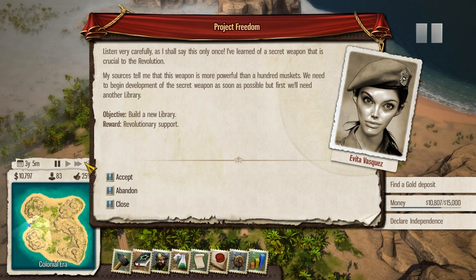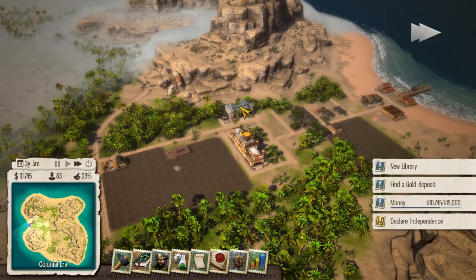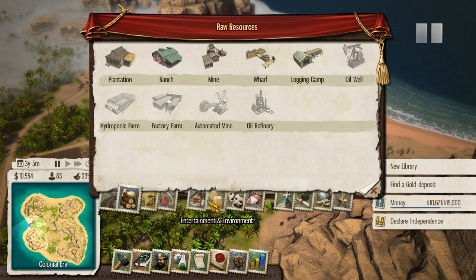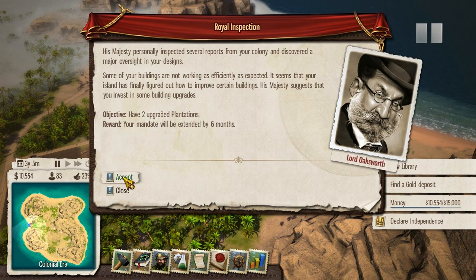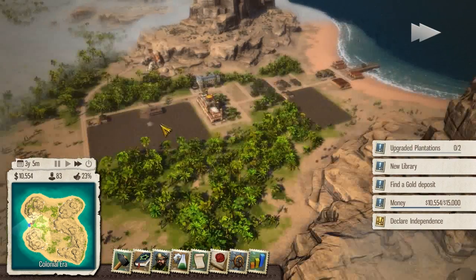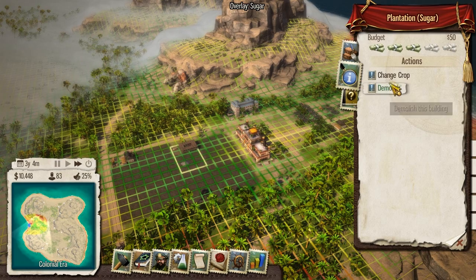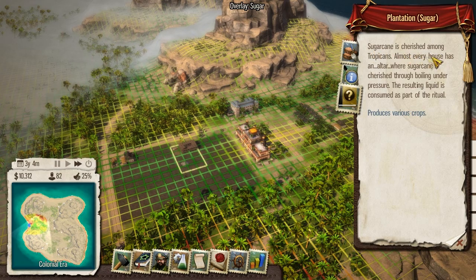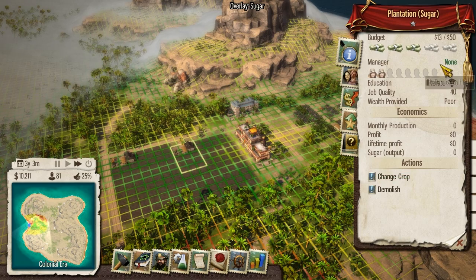Listen very carefully, I shall say this only once. I've learned that a secret weapon is crucial. A new library, you say? That's kind of weird, but let's check out the other mission. His Majesty personally inspected several reports from you - we have two upgraded plantations. How can we upgrade it? Change crop? Sugar cane is cherished among tropicans. We might be able to upgrade it here... nope. What about the one that's already been built?